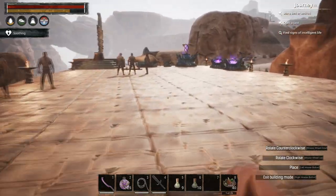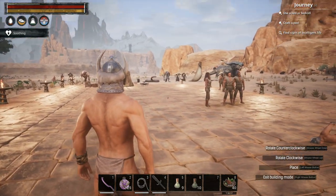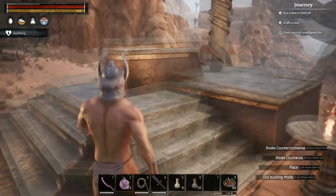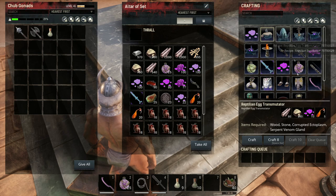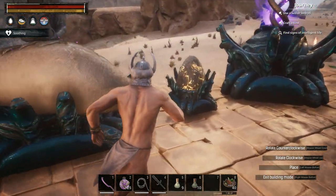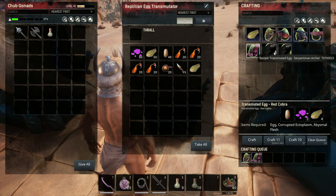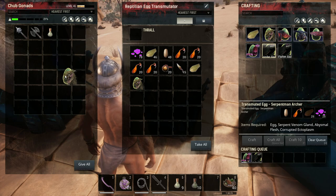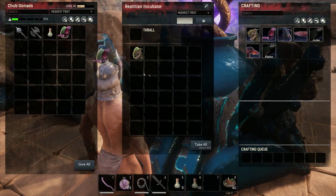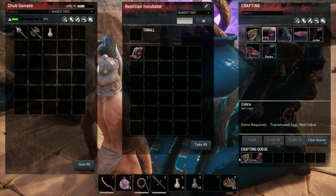If we take a look at how these are made, I'll just run over to the various altars here. To build the lizard creatures like the dragon and the snake warriors and all that, what you need to do is build this reptilian egg transmutator. You can make that by building the Set altar and then selecting it from the menu — it just requires some wood and some ectoplasms. Once you've got that, you need these various materials to craft the egg items, then you put them into the reptilian incubator. When you do that, you're able to craft the actual thrall item which you place into the ground. It all works quite quickly.